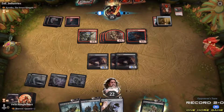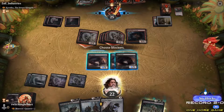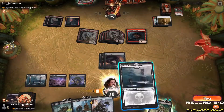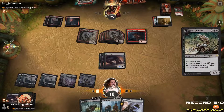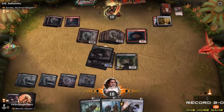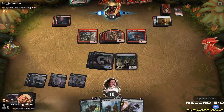Hobgoblin — first strike. No blocks. Look at this Marrow-Gnawer — everything has fear now, so it's 15 damage. That's the biggest thing about the Marrow-Gnawer: fear on top of all your rats.